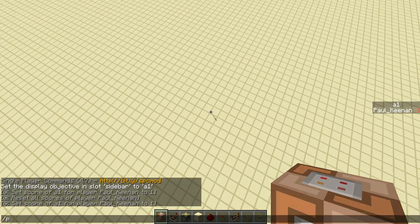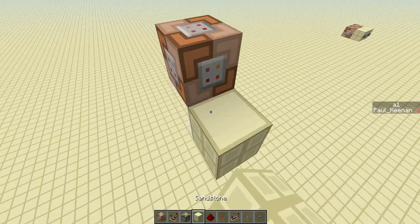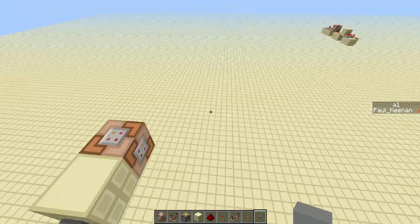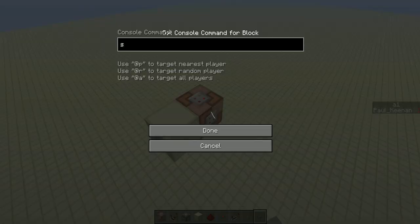First off, I'm going to build it in the air, just to show you that there's no wiring anywhere else. Place my command block, and just place a button on it. That is the whole transmitter — just three blocks, really. Then, on the command block, what you're going to do is: scoreboard, players, add, nearest player, A1 — which is the variable we're going to be using — space 1.